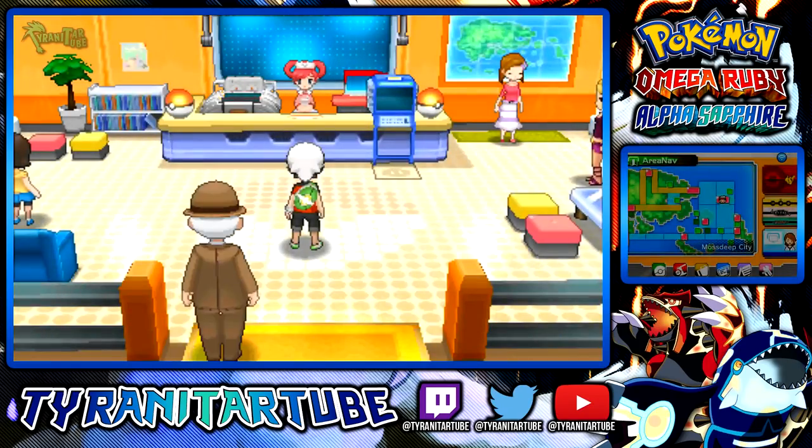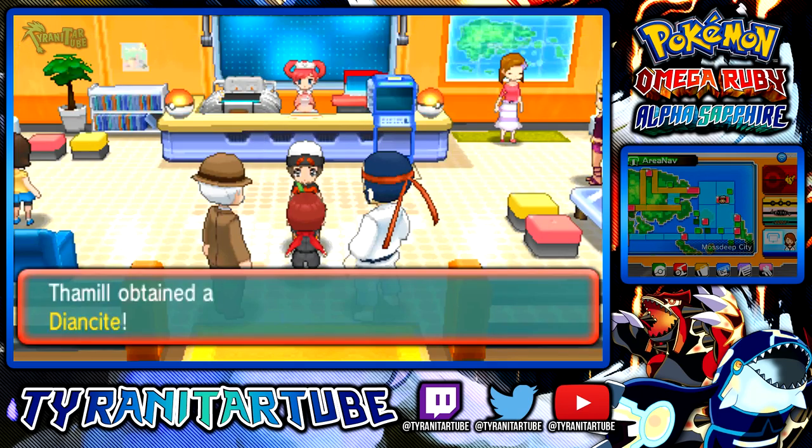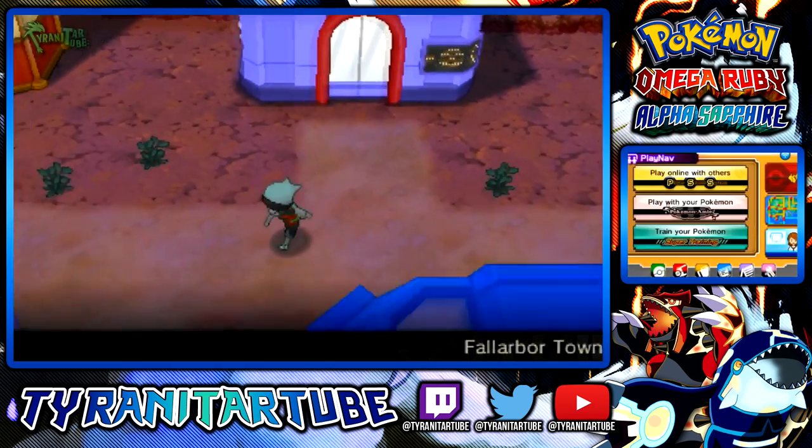The Diancite can be obtained when you enter a Pokemon Center with Diancie in your party. There was an event that allowed everyone to get a Diancie, but even if you missed out on that, there are still some willing people who can help you get your hands on one.